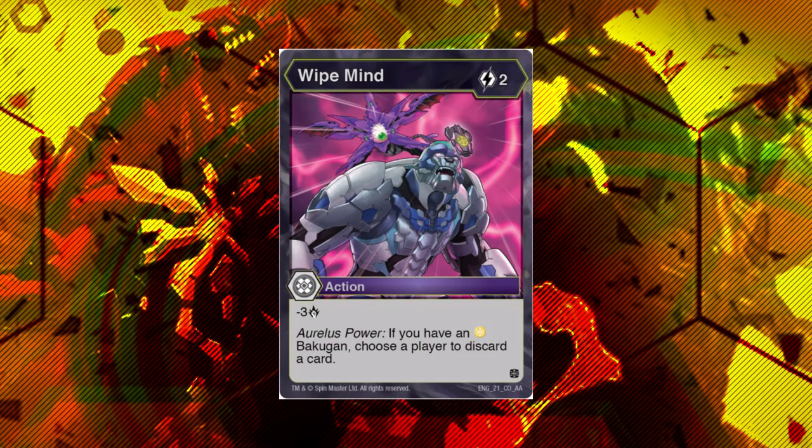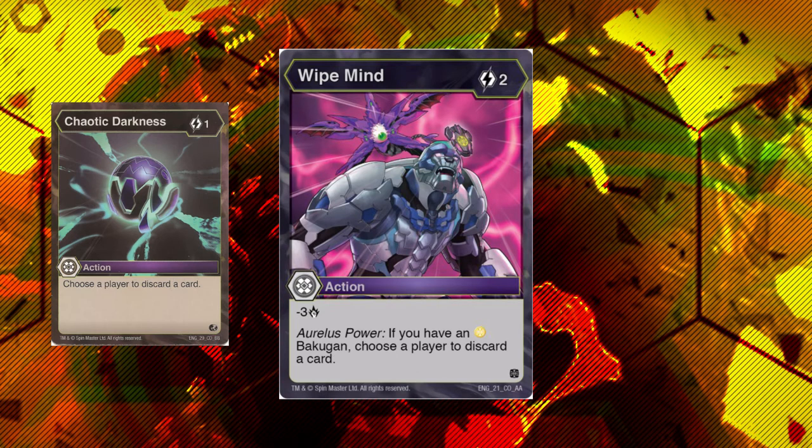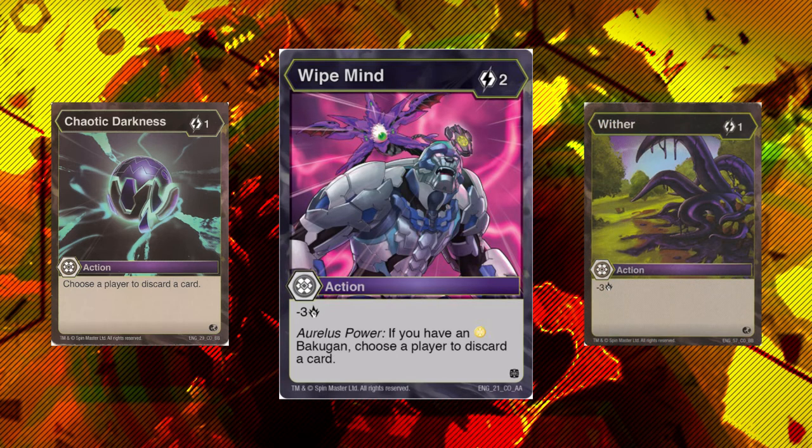Next up, we have White Mind. This is basically Chaotic Darkness combined with Wither, I think it's called — but it's two cost, minus three damage, Aurelis Power, force your opponent to discard a card. Yeah, it's pretty good for that sort of stall deck. It's just a stall sort of discard card, which is pretty solid. I could actually see the same play in a hand-control deck involving a Valkon that we'll be talking about in just a moment.